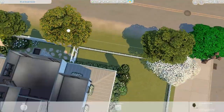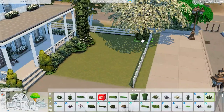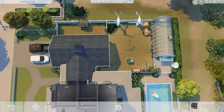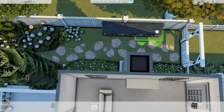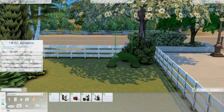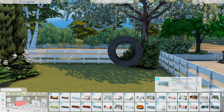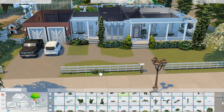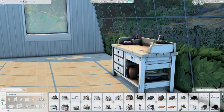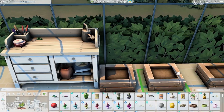In the front of the build I created a tire swing using a tire from the live edit objects — I rotated it, raised it with the tool mod, and used sticks from the Toddler Stuff Pack to make it look like it was hanging from the tree. There's no swing animation, unfortunately, but I merged a small poof from High School Years into the tire so sims can actually sit on it. It functions as a seat, so you can take screenshots of sims sitting there.